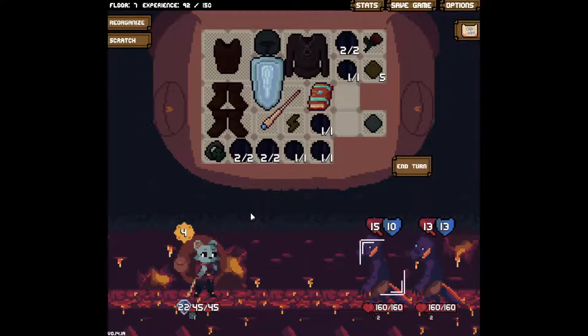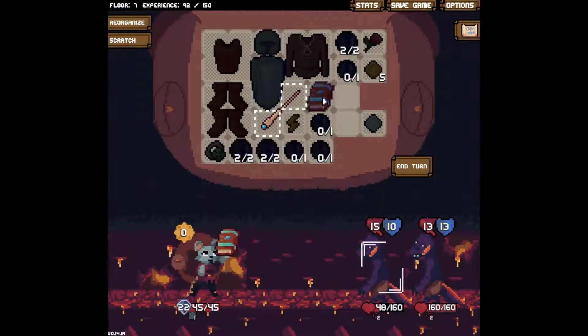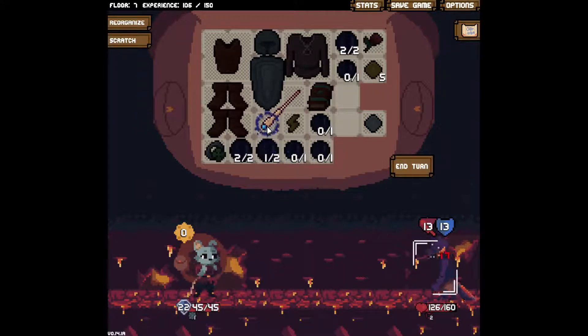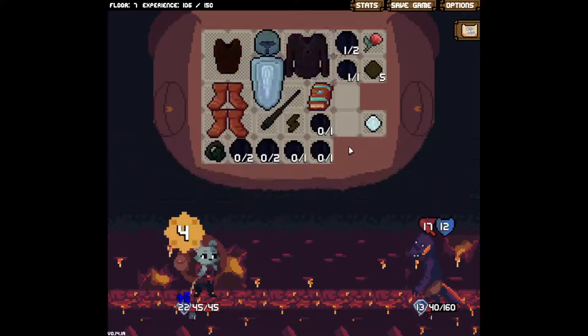We've got some big damage enemies or big HP. Luckily I do get lots of free block, and I can still kill one of these so I don't need to worry about defending. Easy kill. Technically I would do more damage if I save this until next turn - I would need to have four space for mana plus the two space for this one.